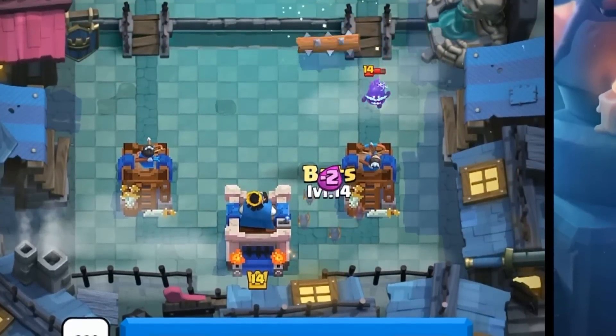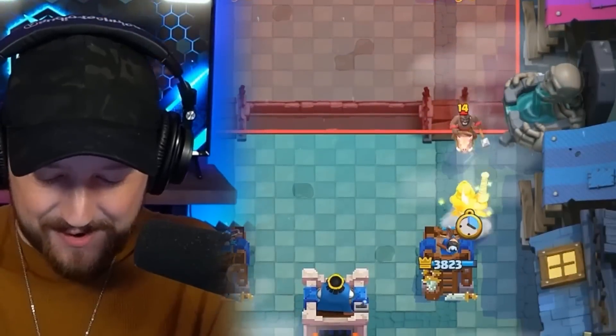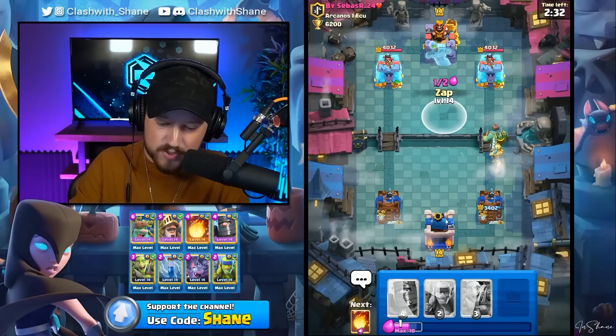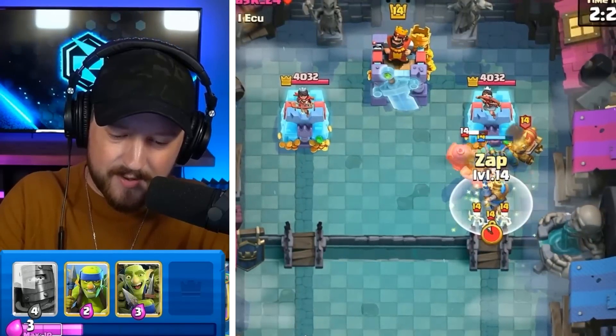Let's go back to here for the King Tower activation. Oh no, Mr. Hog Rider, get out of here. Let's go a Prince for this. We might even go in with the Goblin Giant on counter push as well. We don't have the Bats unfortunately for the bridge destruction. But we can go in with... Oh, we got another Mighty Miner. Resets the Mighty Miner, destroys the Skeletons.